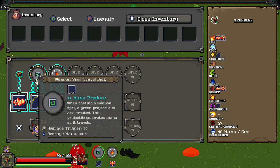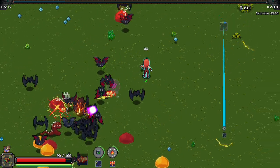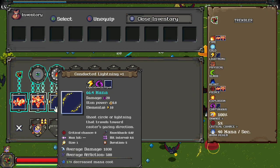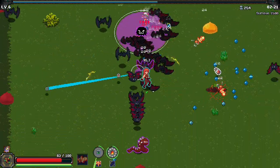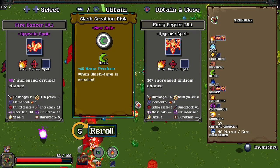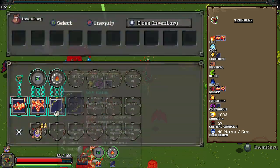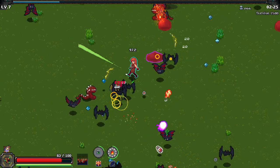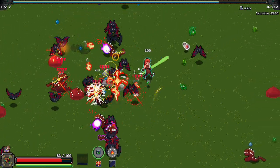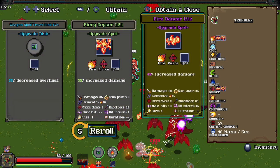We're gonna do that, see what happens. We should switch these around — I think that's gonna be a lot better. We're gonna get laser lightning orbs all over the place. When a slash type is created, we have no slash so we are gonna upgrade fire dancer. Hopefully the game doesn't start lagging and freaking out like it did previously. If it does, that's what it is.